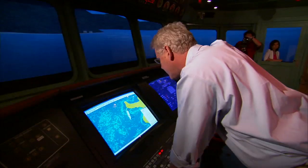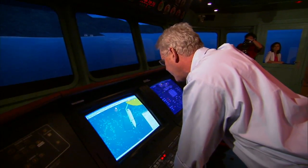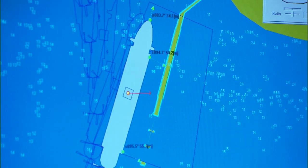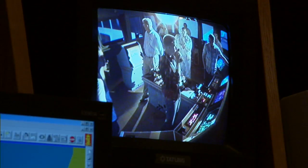We can actually have exercises between the two bridges and also between the bridges and the engine rooms. This is the control room where we actually handle all of the weather, the traffic, and the communications with the traffic that goes on with the ship that the people are operating up on the simulator bridge.